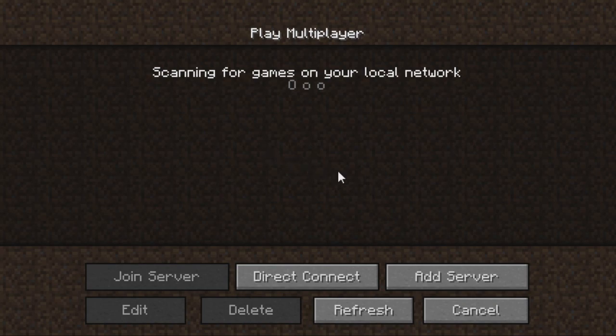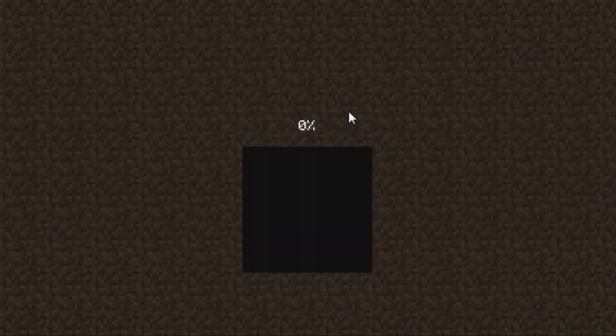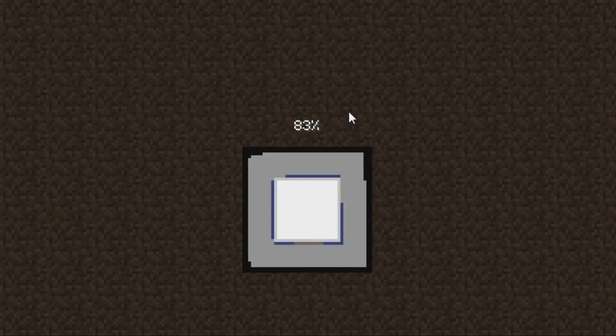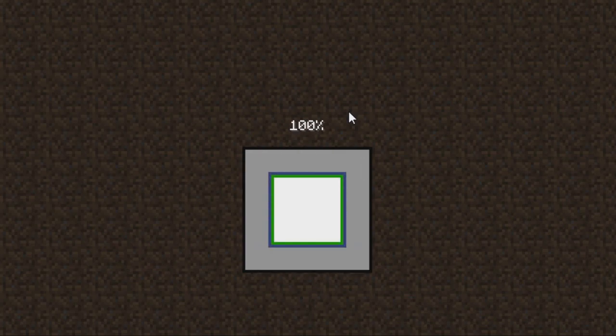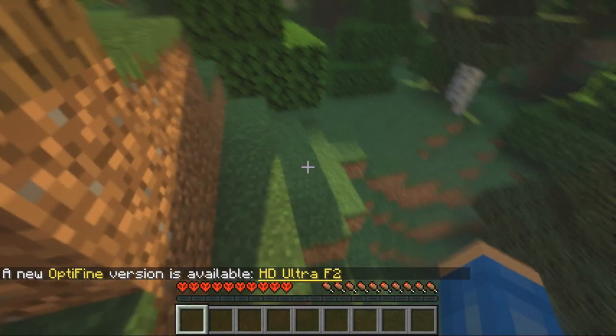Now we are back on Minecraft and normally it would appear right here — it should work right here. A hundred percent it should work. If it works and you click on it and it doesn't go through, it has something to do with your virus protection software preventing the port from allowing another PC to connect to you.